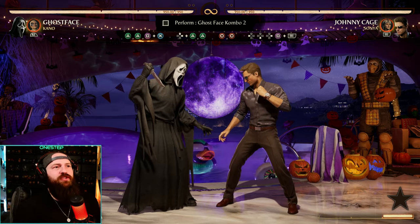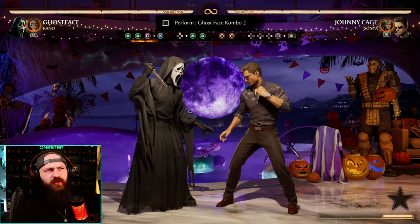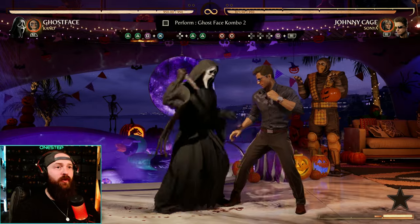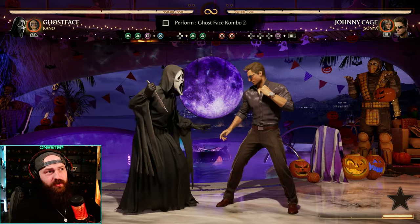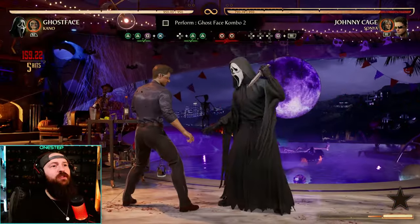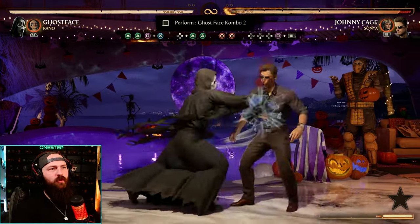My biggest piece of advice when doing combo challenges like this is just break it up into pieces. If you have no idea what you're doing or it looks pretty daunting, we know we're going to jump and do 2-2 in the air, land 4-4, and then our command grab enhanced — back down forward 1. If you do it fast enough and then enhance, it'll look like this. So do the first half first: jump 2-2, then before they land, do 4-4 enhance grab. We've done both halves, so let's put them together.